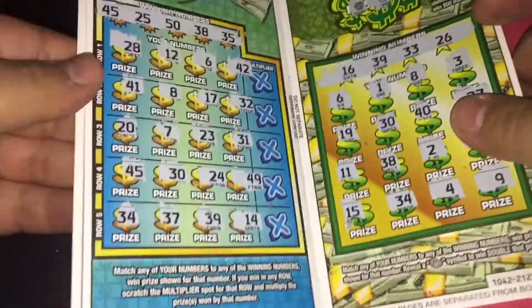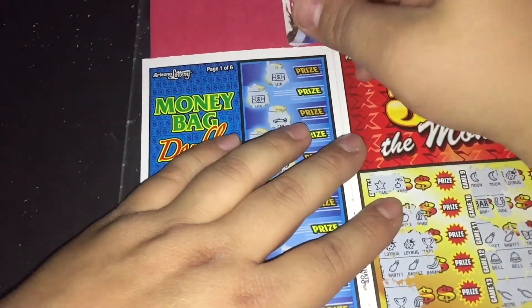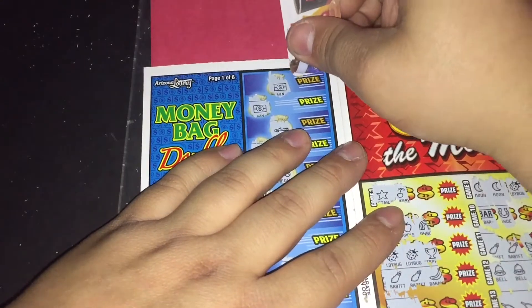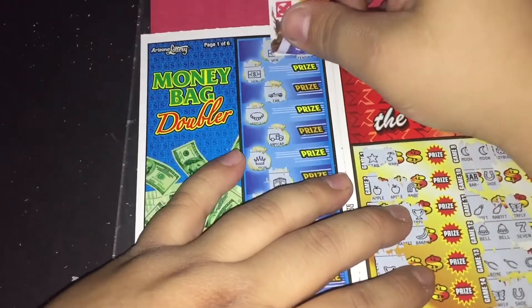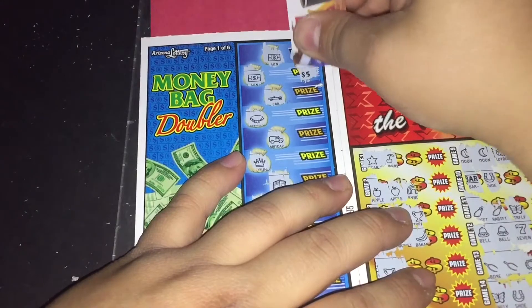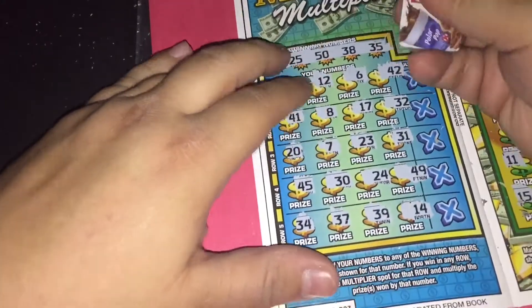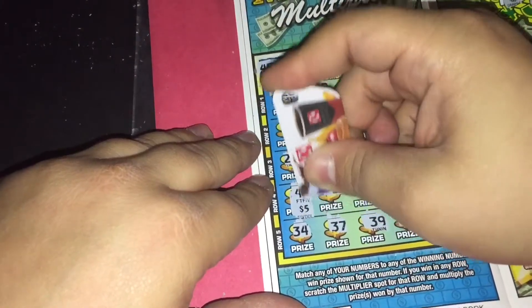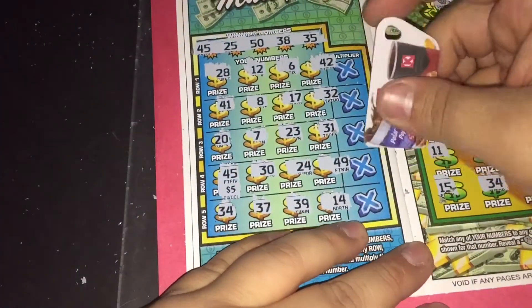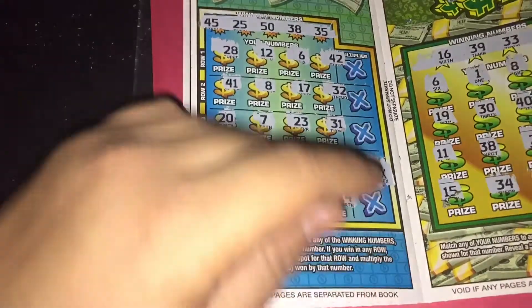Okay, we'll go back to the first game and scratch off our winners. Let's see what this is — $10. Alright, bottom one right here — $5. Come to the back right here, let's see what we get underneath 45 — $5. Is there a multiplier? Looks like we won our money back on this one. I'm okay with that — finally a win!